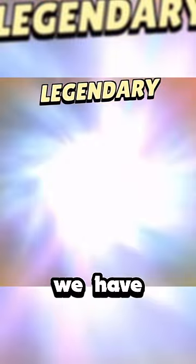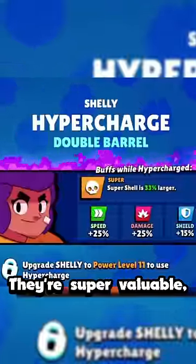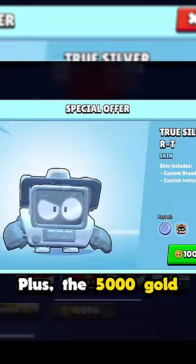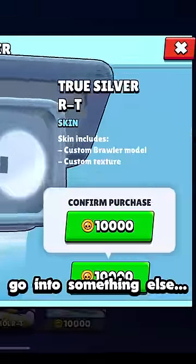And finally, at number 1 we have hypercharges. They're super valuable and they are really annoying to buy, so just unlocking one for free is genuinely amazing — plus the 5,000 gold you save can just go into something else.